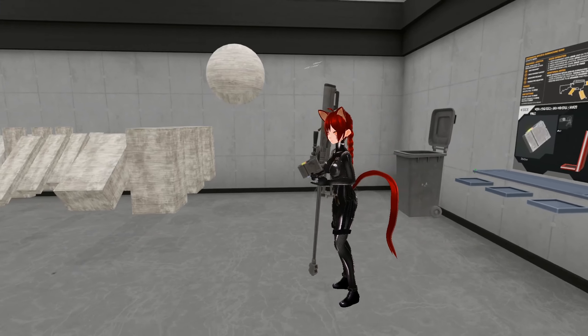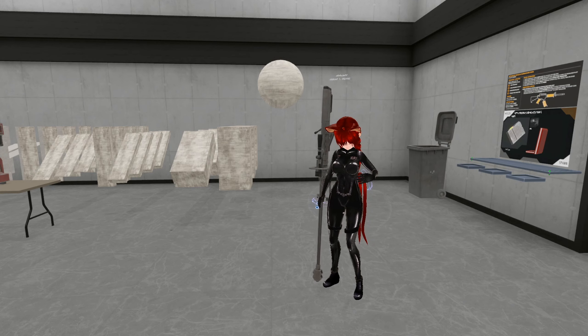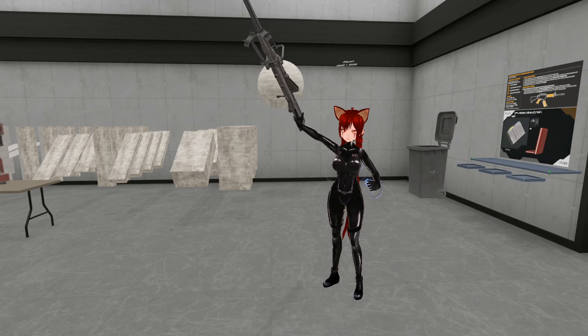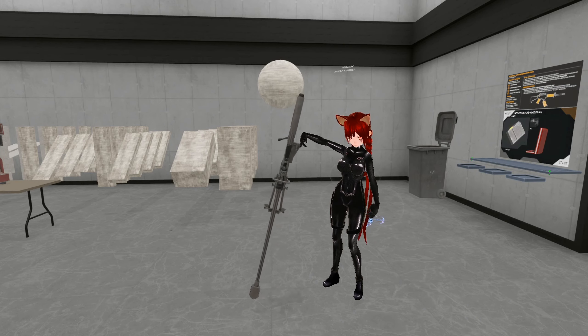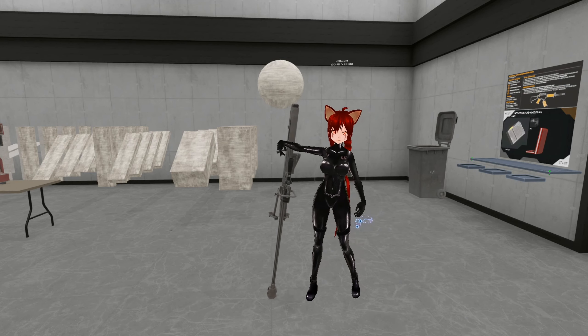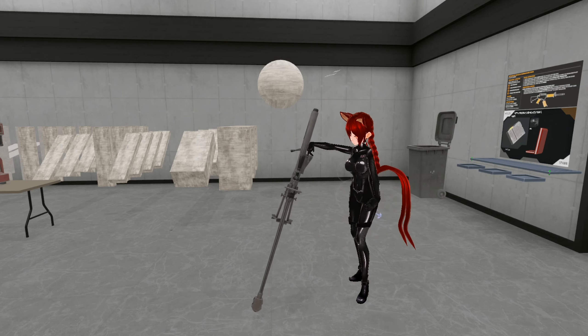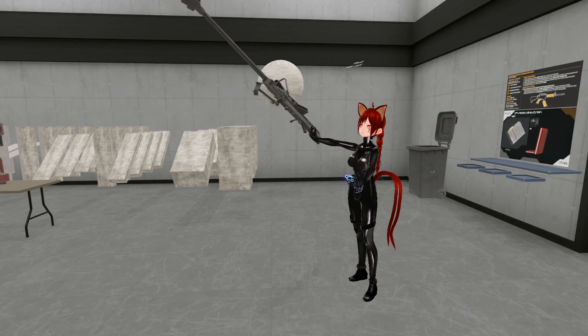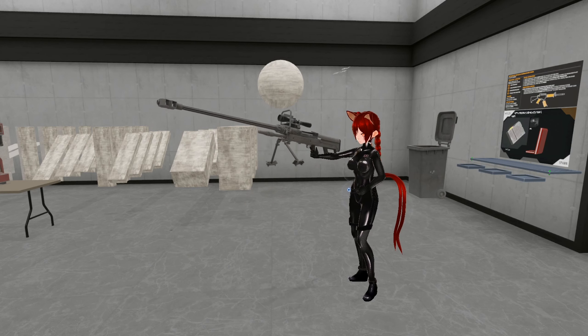Alright, this is the NTW-20, a 20mm anti-material rifle. It's intended to be portable. The round that fires is basically explosive, so it's like a cannon you can carry. That being said, this thing is huge. It's as tall as a person, and this is next to Cootie with boots on.